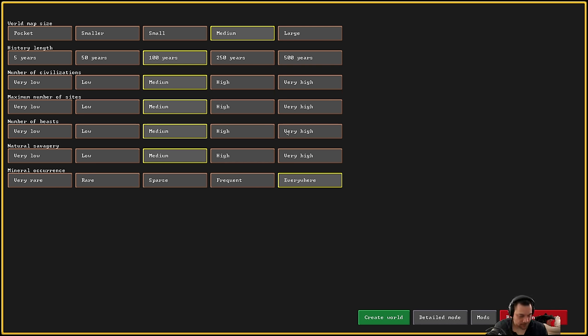One caveat I would say is when you're generating your own worlds, probably try it on the default and don't mess with the mineral occurrence, because there are a lot of issues with trade and trade volume. And if you tamper with mineral occurrence, you're in for a bad time.